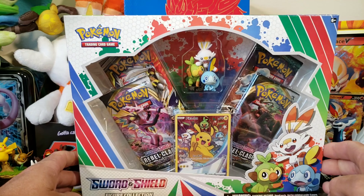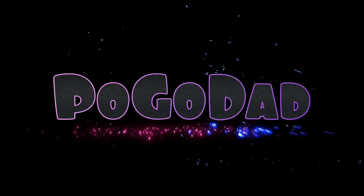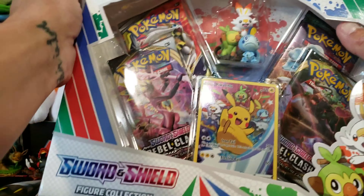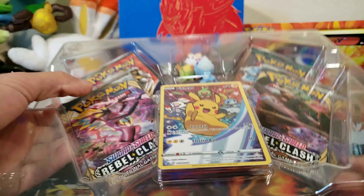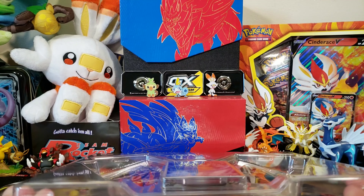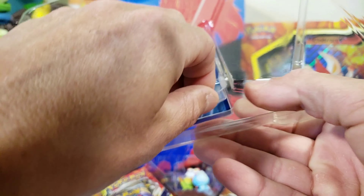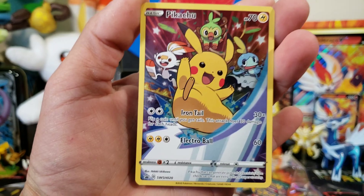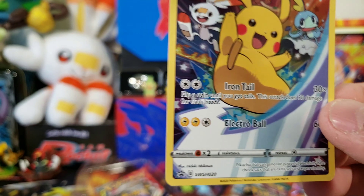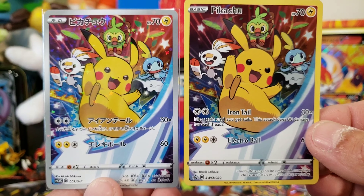What's up guys, Pogodad here and welcome back to the channel. Today we are going to get into the brand new Sword and Shield figure collection box. This came out about a week or two ago so we finally got our hands on it. We get two Rebel Clash booster packs, a Cosmic Eclipse and a Guardians Rising booster pack. We're going to get into that plus we have eight packs from an ETB of Rebel Clash. Hopefully we can find that gold shiny Pokemon.